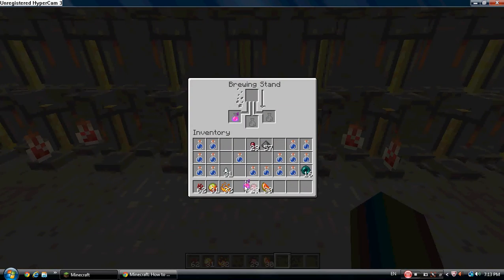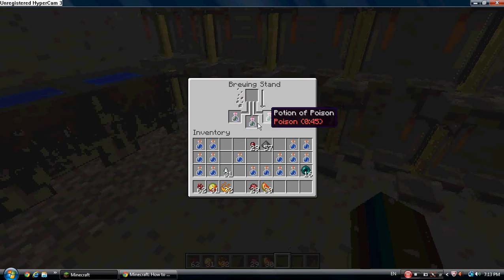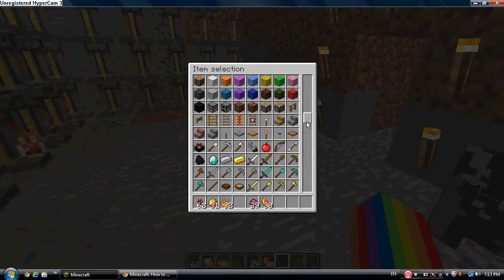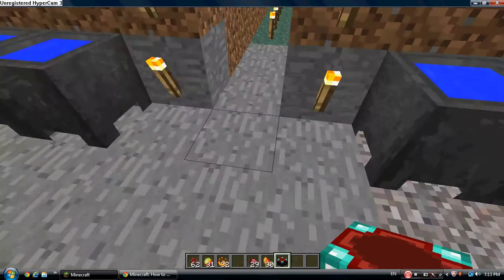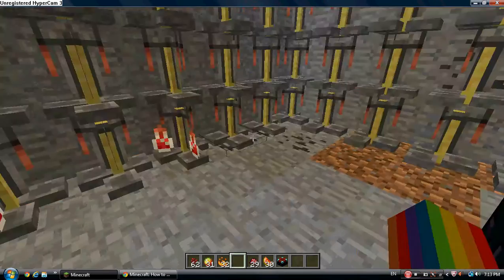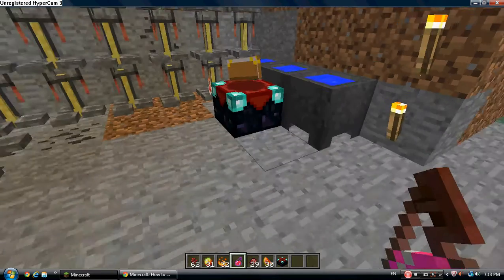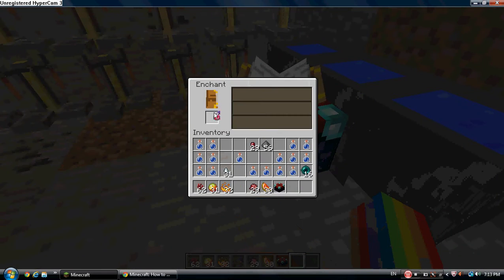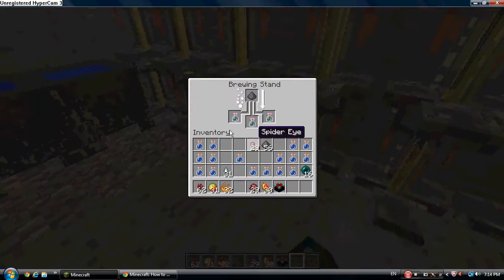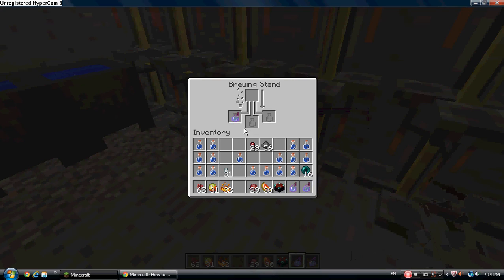What's this one? Instant heal. And the potion of poison lasts for 45 seconds. I will try to enchant it. Some healing — I'll try one. Can't do that. Now we have three poison potions.